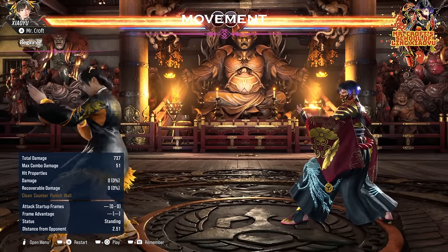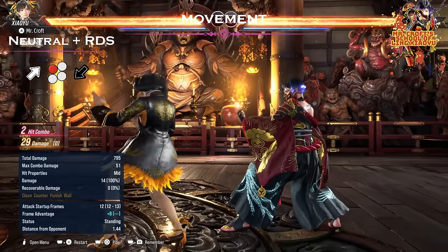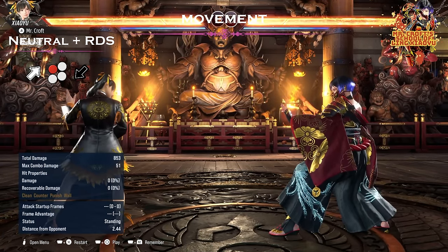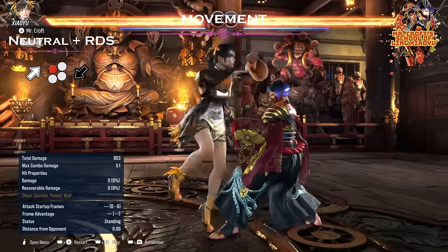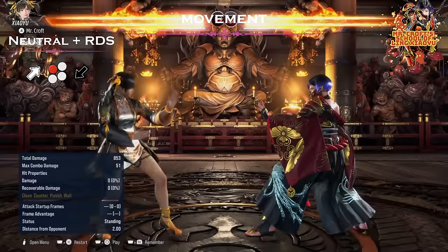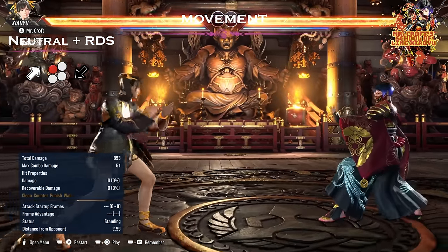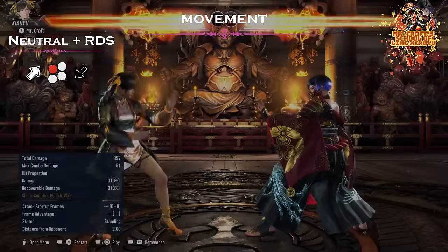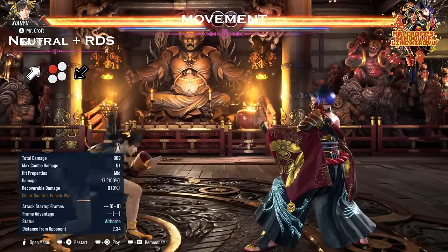From raindance and also from neutral she has up-forward 1. From raindance, AOP 4 is going to be guaranteed because you are plus 12; from neutral it is not guaranteed. This move we can also cancel by holding down-back. I hope at this point you are noticing something — this is the third cancel where Xiaoyu is recovering in full crouch. So we can cancel this move into while-standing 2, which is very effective, but we can also cancel into AOP or into full crouch.